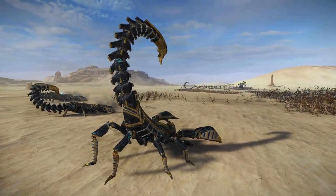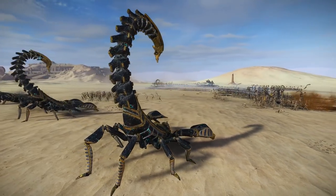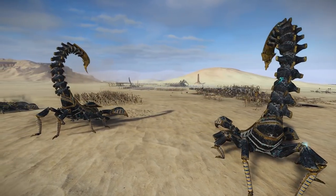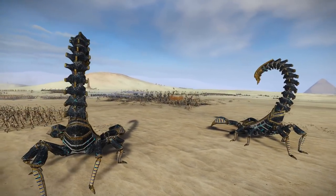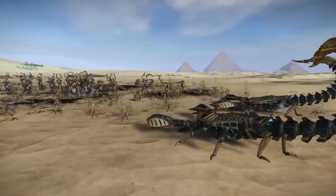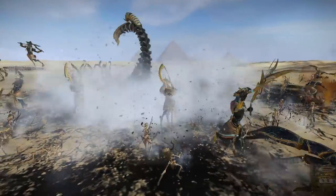The rare constructs are absolute behemoths on the battlefield. The Tomb Scorpion is one of my favorites — when it stops moving it hunkers down and becomes like a statue, but when enemies are near it raises its tail and waits until you give the order. It can often be seen burrowing through the ground and shredding units apart. It's a really creative and fun unit to play with.